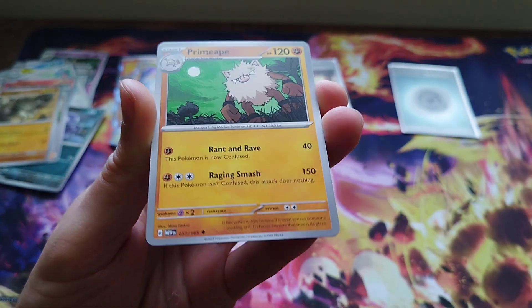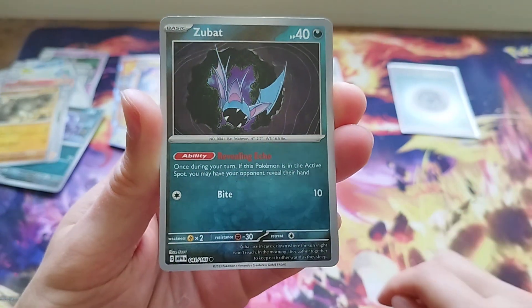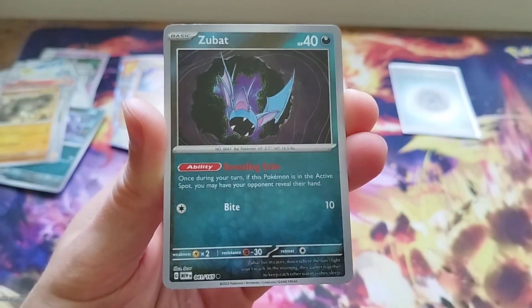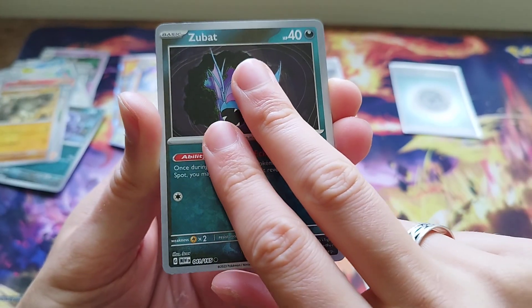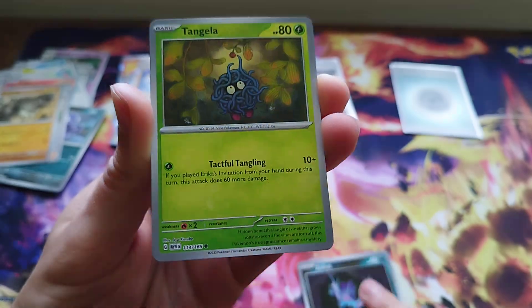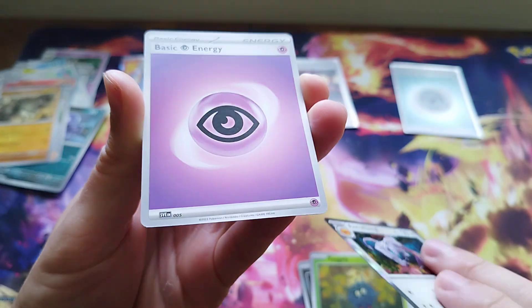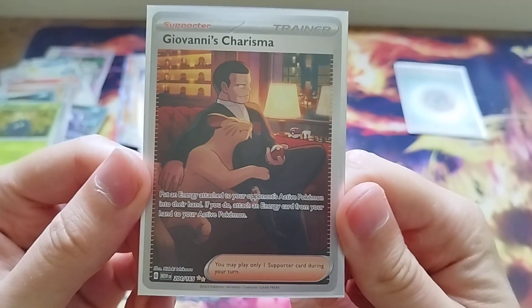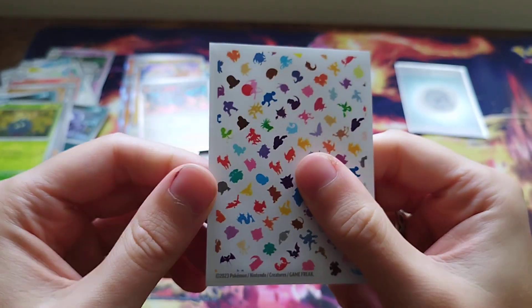We've got Air Balloon, we've got Primeape, we've got a reverse holo Zubat. If we hit another big card you've got to hit that subscribe button - it's the law, I don't make up the rules. We've got Zubat, Tangela reverse, and Aerodactyl holo. And a Psychic Energy. So a little bit of everything in today's video guys. But obviously the big hit from today's video is Giovanni's Charisma - double gold star special illustration rare. But that's it.